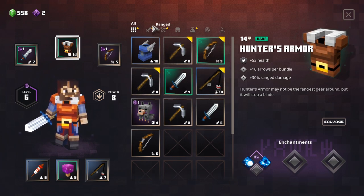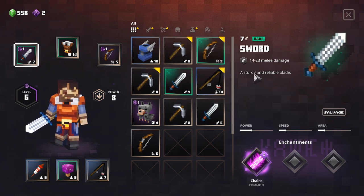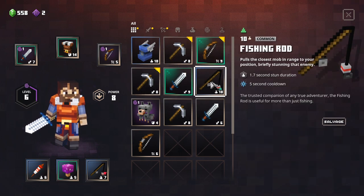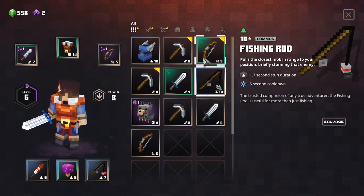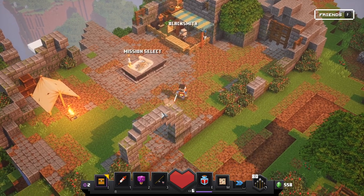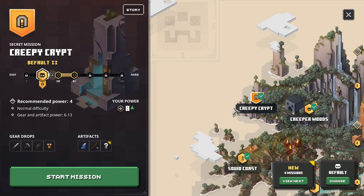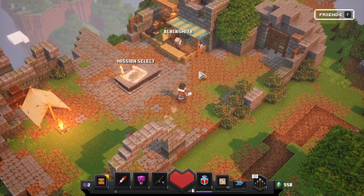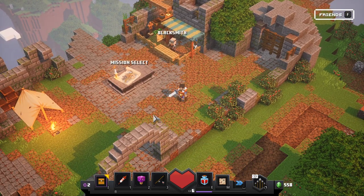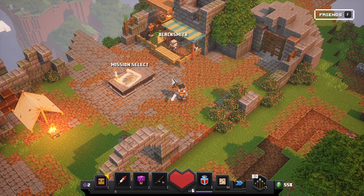I'm gonna end it here and we're gonna go through our loot in the next episode. We also want to upgrade the sword - 16 to 26, this only has 14 to 23, so that's definitely an upgrade. We also have what seems to be an upgrade in the fishing rod department, and also a bow. Let's handle that in the next episode. I really hope you enjoyed, and I hope to see you in the next one. Have a wonderful day, goodbye!